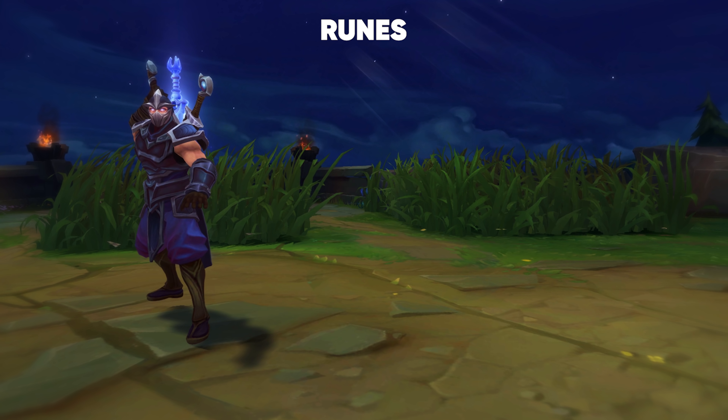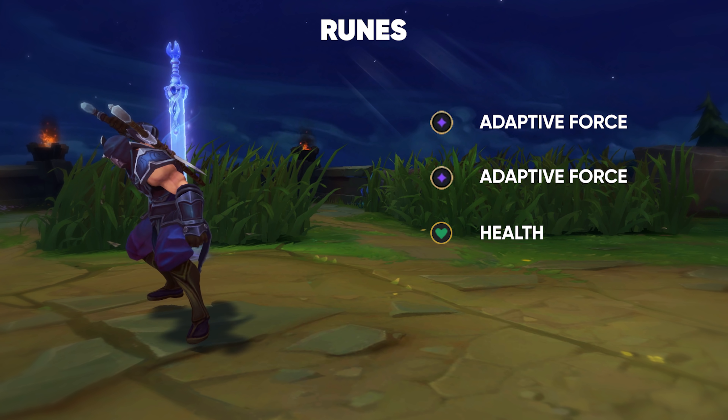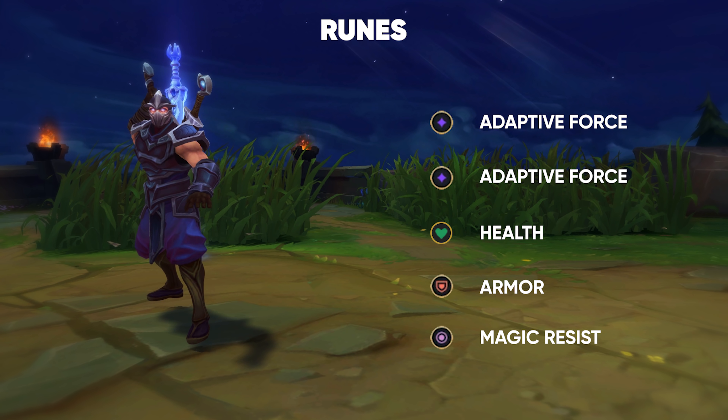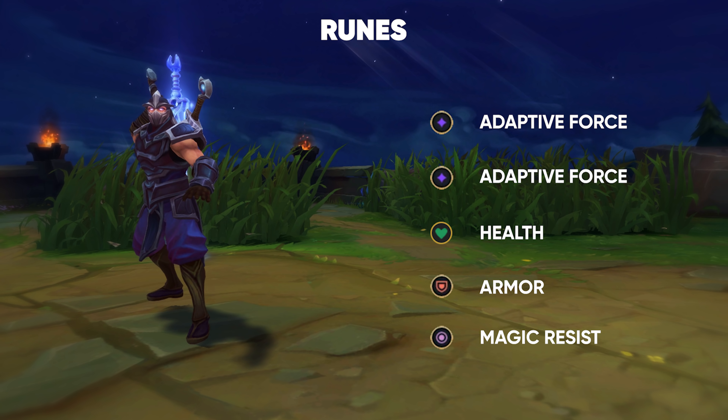For the small runes, you generally go Adaptive Force in the first two, and then you go either Health, Armor, or Magic Resist, depending on what you're against. If you're against Mixed Damage from Jungle and Top, you go Health. If you're against AD and AD, you go Armor, and if you're against a Magic Top, you might go for Magic Resist.